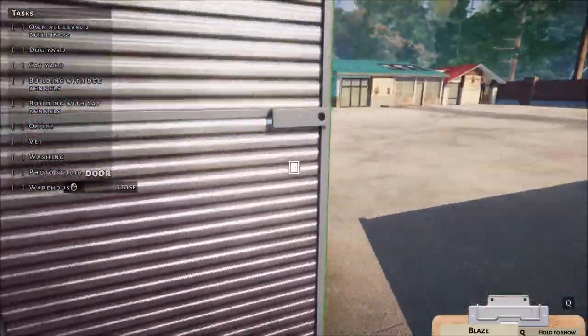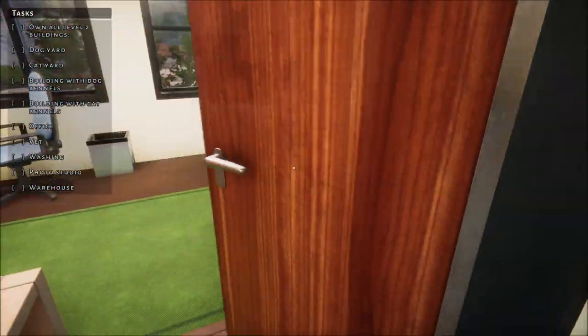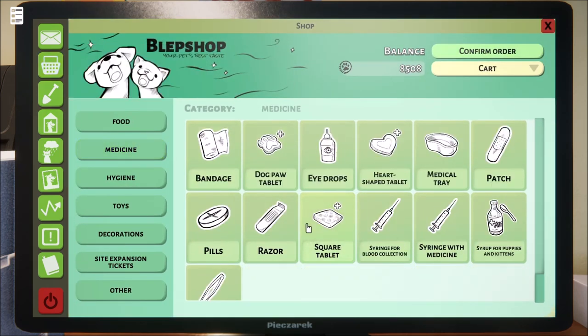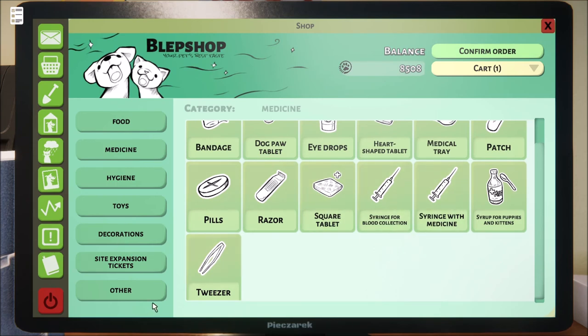Go ahead and evacuate your bowels and I'm going to go see if there's any other animals to be rescued. Zoe is a cat — that's the only one that needs to be taken in, so I guess we'll take Zoe. I also need some bandages, so let's go ahead and pick up a few of those. We got the syringes last time, square tablets — I think we have heart and dog paws. We'll just get the bandages for right now.